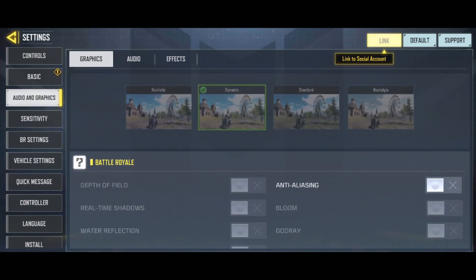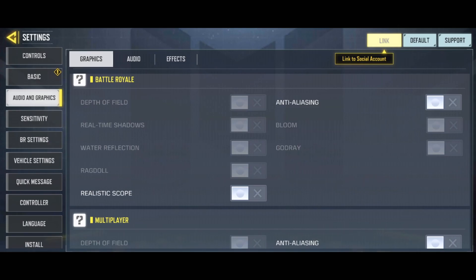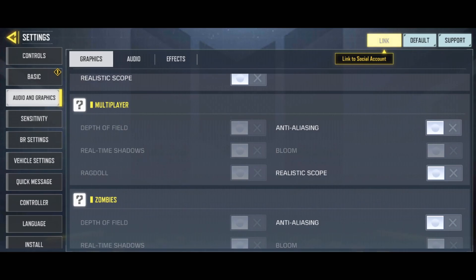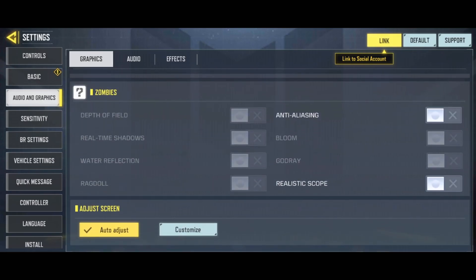For BR mode graphics, it should be dynamic. For Battle Royale, I recommend unchecking everything — you don't want depth of field and stuff like that. Anti-aliasing will lose you a couple of FPS and the game will look more blurry, so I don't recommend using it. In multiplayer, pretty much the same thing — just uncheck everything. For zombie mode, if you really don't like the aliasing, you can put anti-aliasing on, since zombie mode is easier to run.